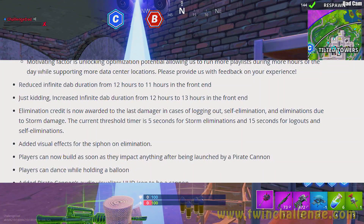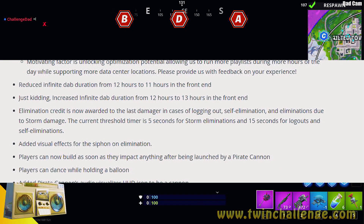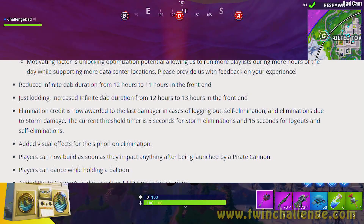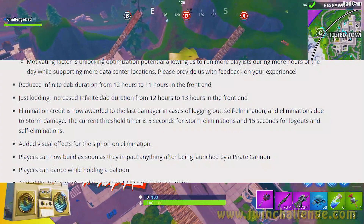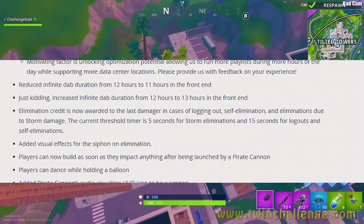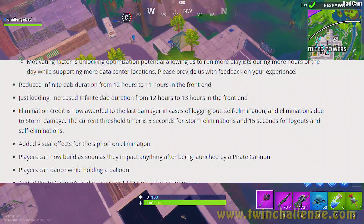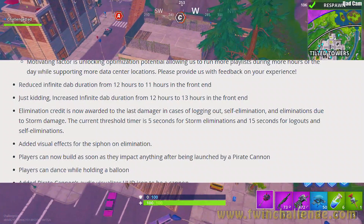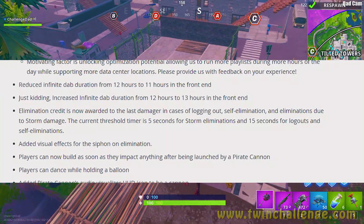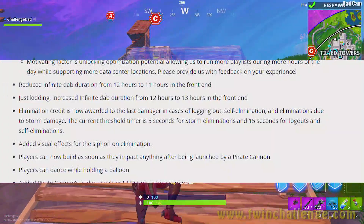Elimination credit is now awarded to the last damager in cases of logging out, self-elimination, and eliminations due to storm damage. So if you're the last damager, you'll be awarded the elimination if the person gets left in the storm or self-eliminates. The current threshold timer is five seconds for storm eliminations and 15 seconds for logouts and self-eliminations.